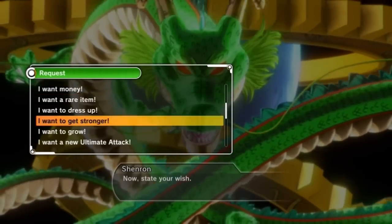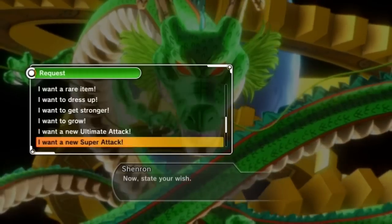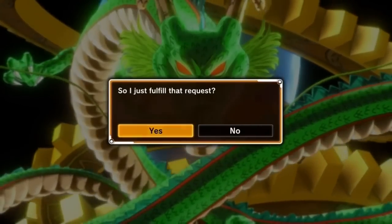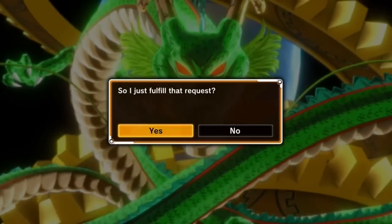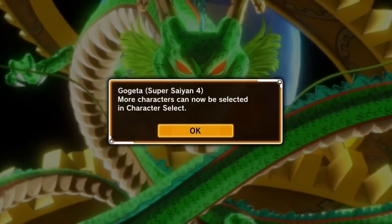The three characters you can possibly get — which is what I chose — are Super Saiyan 4 Gogeta, Super Android 17, and Omega Shenron, in that order depending on which wish you're on. Since it's my first wish, I go for it and get Super Saiyan 4 Gogeta, which is what I wanted anyway.